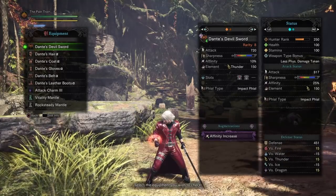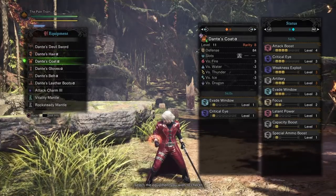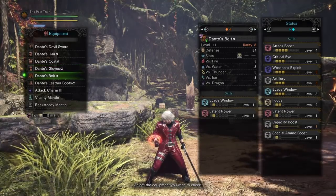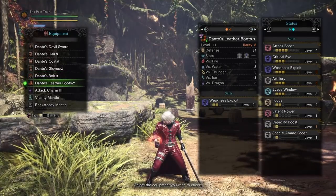Now let me show you guys the other pieces in this setup. We have the Dante's hair alpha, the Dante's coat alpha, the Dante's gloves alpha, the Dante's belt alpha, the Dante's leader boots alpha, and the attack charm tree.